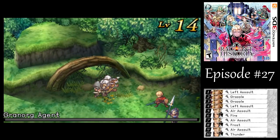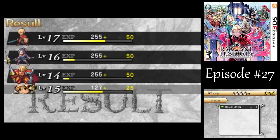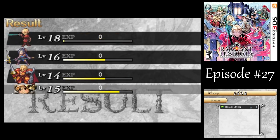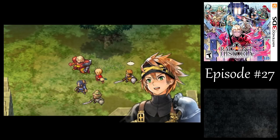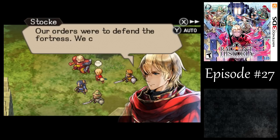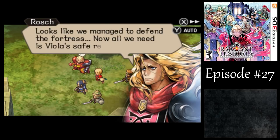Take this! You got them — they're dead, you can stop now. It's finally over. I'm surprised I got that level — usually I'm still at level 17 by the time I'm done with all this. Captain, the enemy is getting away! Our orders were to defend the fortress; we can't abandon our post. They might lead us into a trap. Looks like we managed to defend the fortress — now all we need is Fiola's safe return.